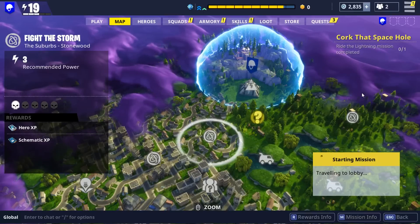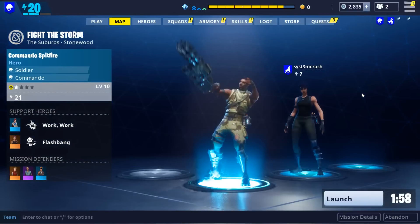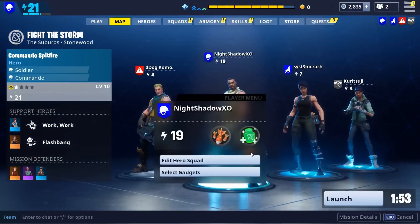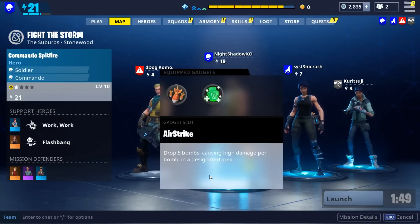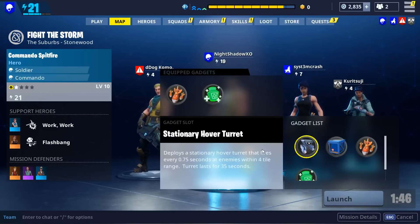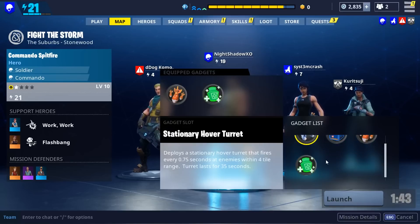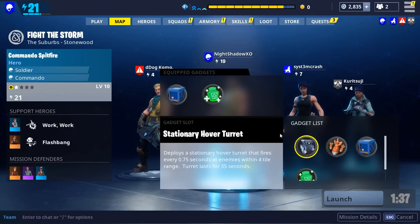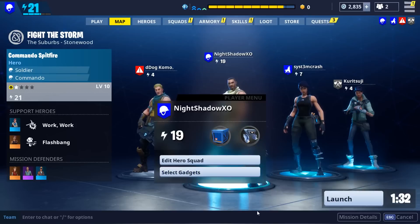I have to go into a normal mission because in the storm shield you're not allowed to use the supplies drop. I'll be using my other gadgets — press on your character and select gadgets. Then go to your other abilities. I'm going to equip the hover turrets and the supplies drop — click that, then click on hover turrets and press X or A for PS4 and Xbox One.